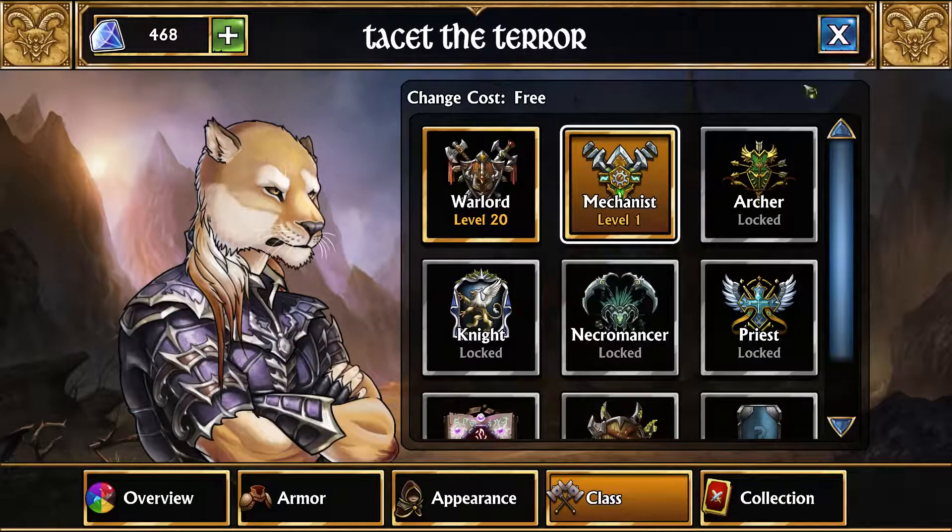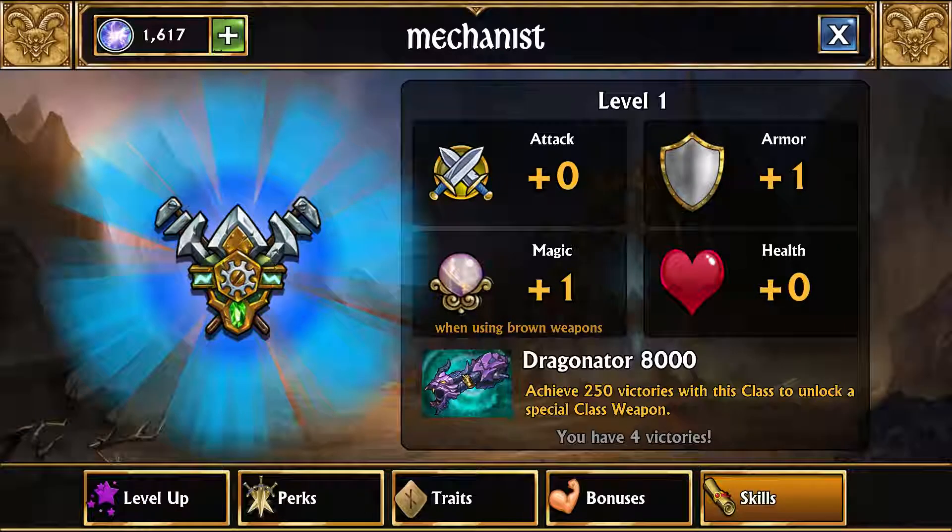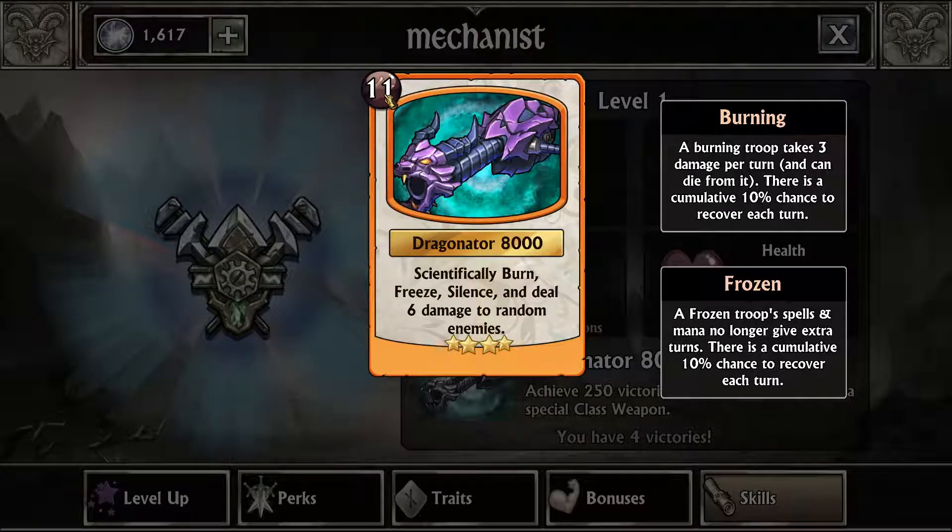Like the Mechanist class — if we go over to what it gets at 250 wins, for only 11 mana it burns, freezes, silences, and deals damage to a random enemy. All those effects are on different enemies. So it does quite a bit more for the mana than something like the Warlord's Battlecry.